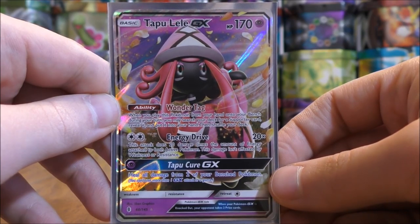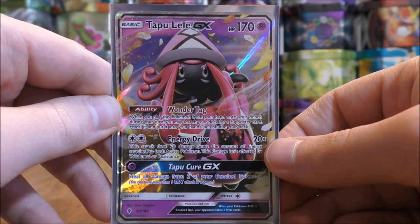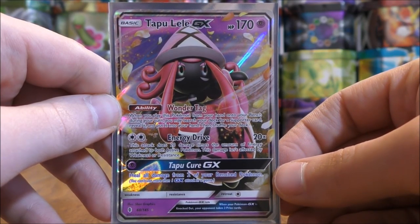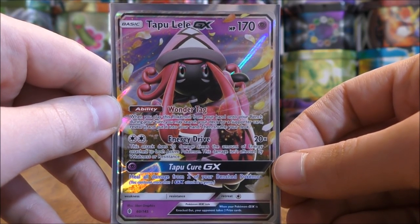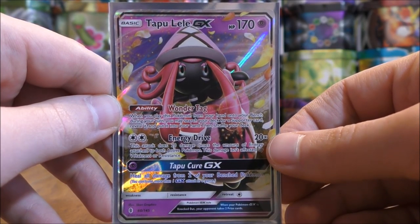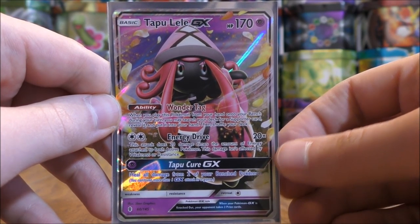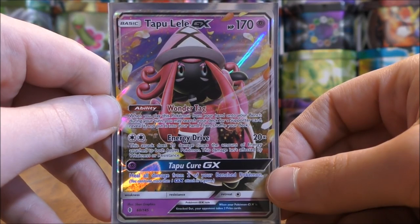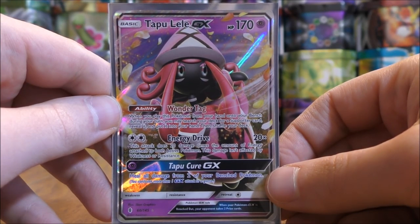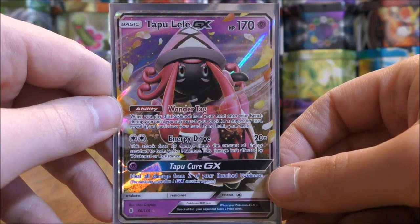A staple in almost all competitive decks: Tapu Lele GX. I use three of this card from the Guardians Rising set. In this particular deck I actually use its Energy Drive move quite a bit, because a lot of times I may start with Trubbish or Wimpod in hand and can't use those right away. I may try to get Tapu Lele in the active Pokemon spot, attach a Double Colorless Energy, and do at least 40 damage. Of course, Wonder Tag — putting down Tapu Lele GX on your bench to use its ability — lets you get something like Bridget to put three basic Pokemon on your bench, or Professor Sycamore, Guzma, anything like that.